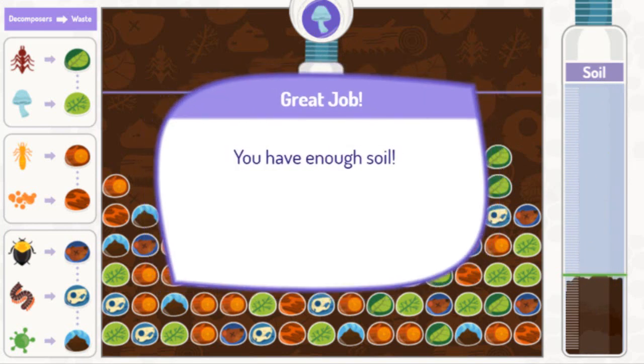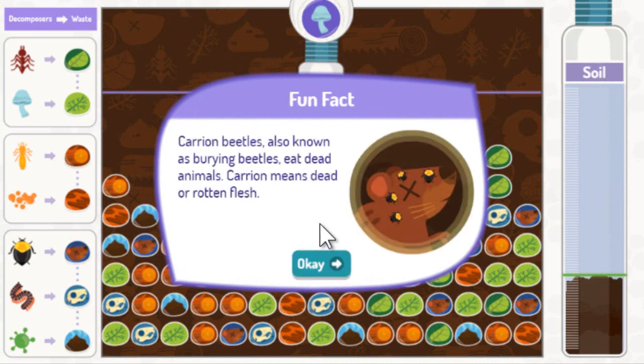Great job. You have enough soil. Carrion beetles, also known as burying beetles, eat dead animals. Carrion means dead or rotten flesh.